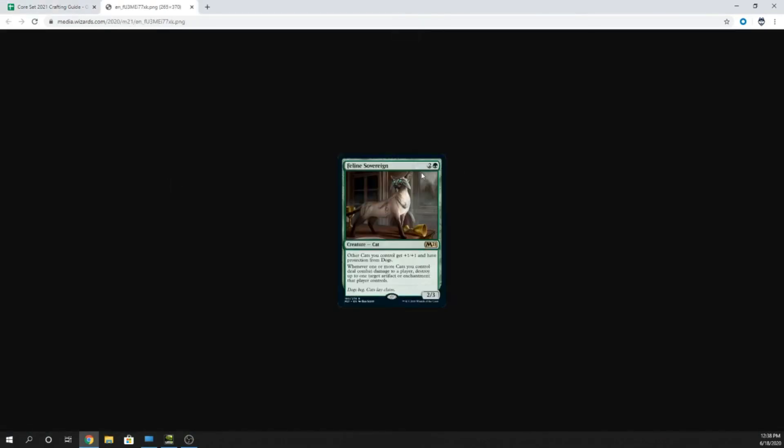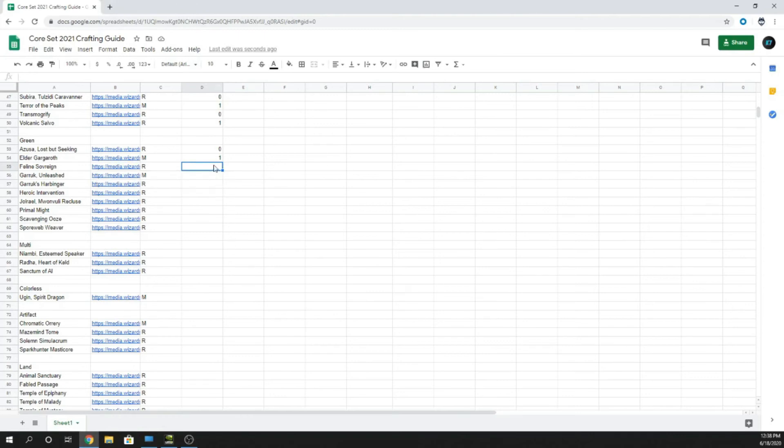Feline Sovereign — two and a green, 2/3. Other cats you control get +1/+1 and have protection from dogs. Whenever one or more cats you control deal combat damage to a player, destroy up to one target artifact or enchantment that player controls. Very solid if you're doing Cat Tribal, but Cat Tribal is not going to be a thing. Zero.